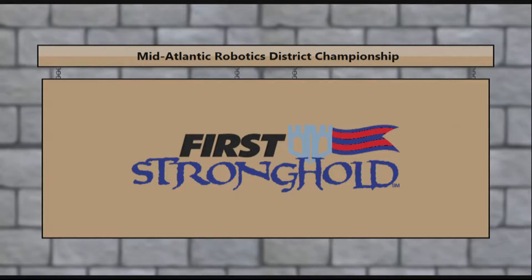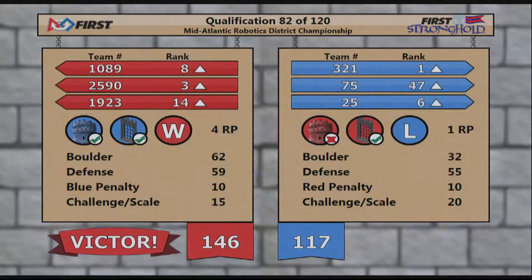Here come your final scores. Your victory is the Red Alliance with 146 and four ranking points. The Blue Alliance, 117, one ranking point. Everybody's still moving up. And 321 Robo-Lancers moving into that number one position. We've got four out of the eight top eight teams right there.